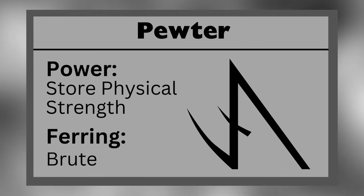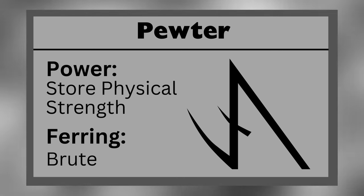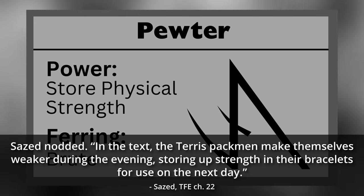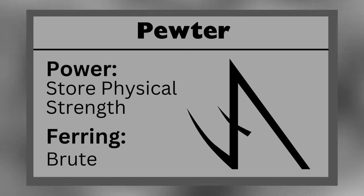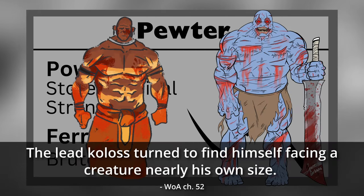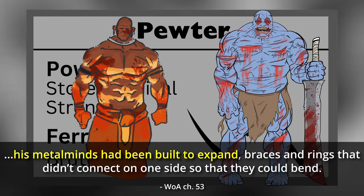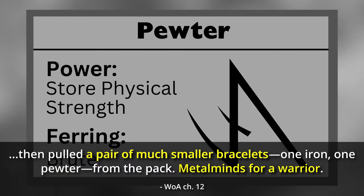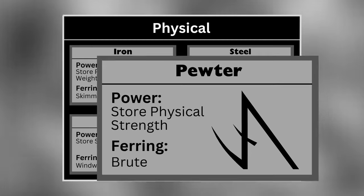Pewter allows a Feruchemist to store physical strength, reducing their strength while actively storing and causing their muscles to shrink. The Terris packmen of classical Scadrial would make themselves weaker in the evenings before sleeping in order to store up strength to use the next day. When a Feruchemist taps their pewtermind, they gain muscle mass and become physically larger — tapping extreme amounts of strength can make the Feruchemist grow to nearly the size of a koloss, though being that large can make it difficult to walk. Metalminds are often built to expand to accommodate this increased size. A pewter Ferring is known as a Brute.